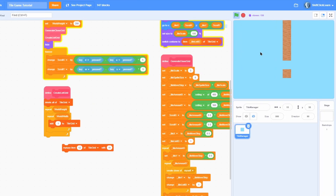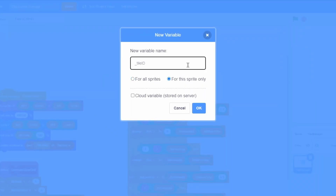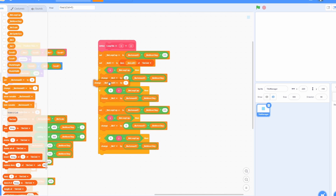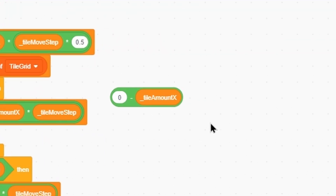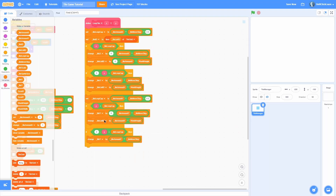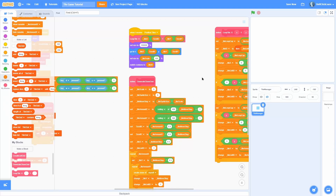There's a slight issue: if you move right and the tile loops, it repeats itself indefinitely. We need the ID to change when the tile loops. Make a for-this-sprite-only variable called tile_id to clean things up. In the looping code, set tile_id from the list and switch costume to tile_id. Then fix the ID changes in the loop blocks: for x-loop change tile_list_id by 0 minus tile_amount_x times world_height, and duplicate for the other direction. For the y-loop, adjust by tile_amount_y accordingly.